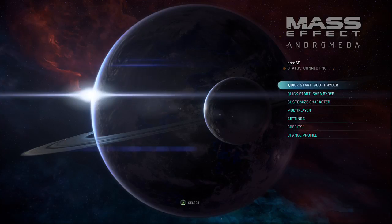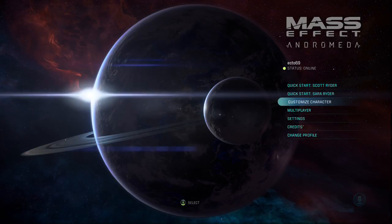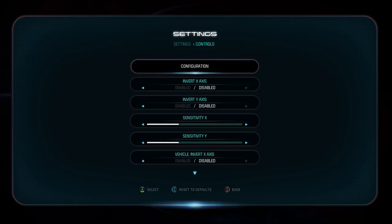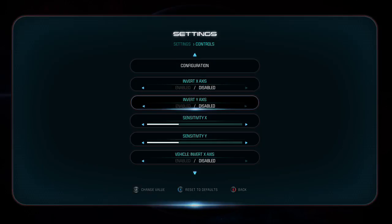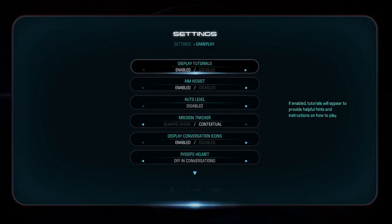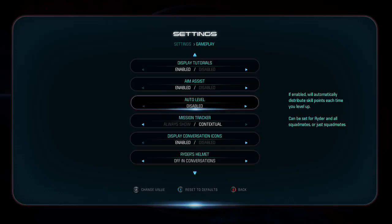I don't want to do a quick start, I want to do a customized character. Let me go into settings — I need to make sure I have my y-axis invert enabled. Let's see aim assist — I might as well go with aim assist.